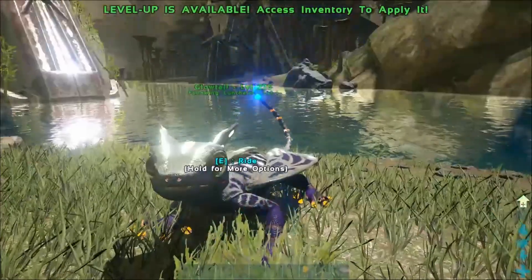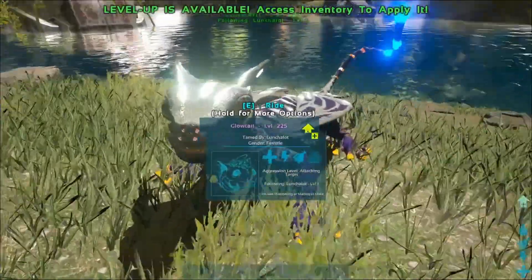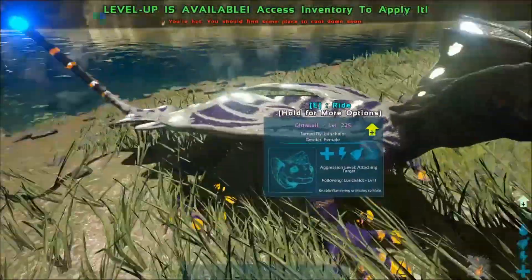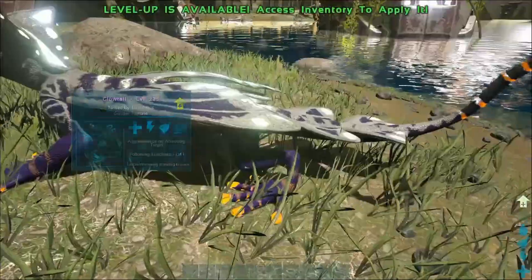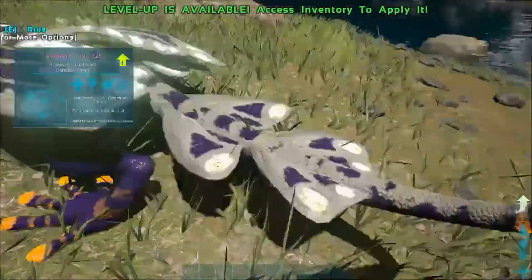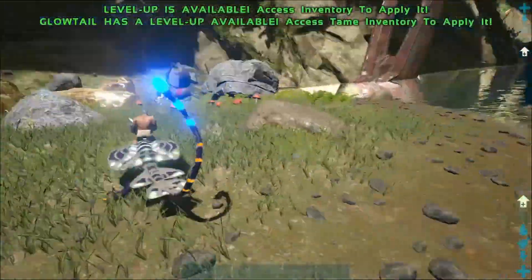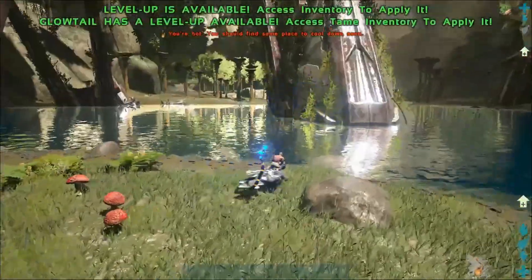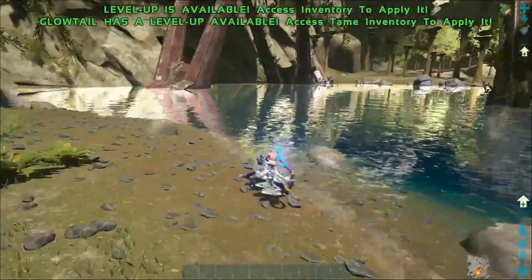This first mod is the Glowtail by Zenim and as you can see it spawns in a huge rideable glowtail. It has a lot of the features of a rock drake combined with the features of a glowtail and it's pretty cute. This one came out with nice purple colors underneath. I'm not a huge fan of the orange but that's just color variation — let me show you what it can do.